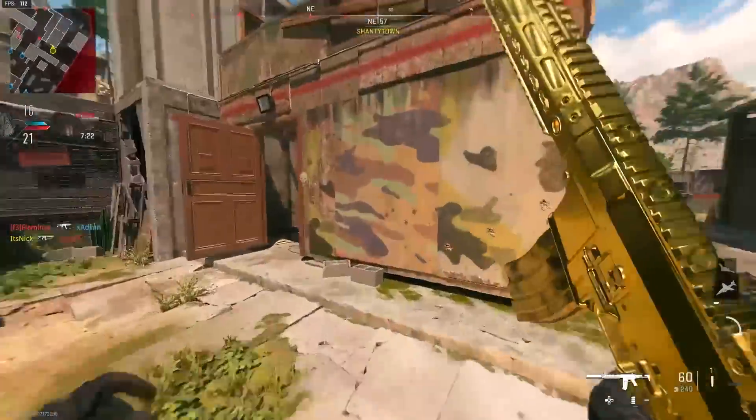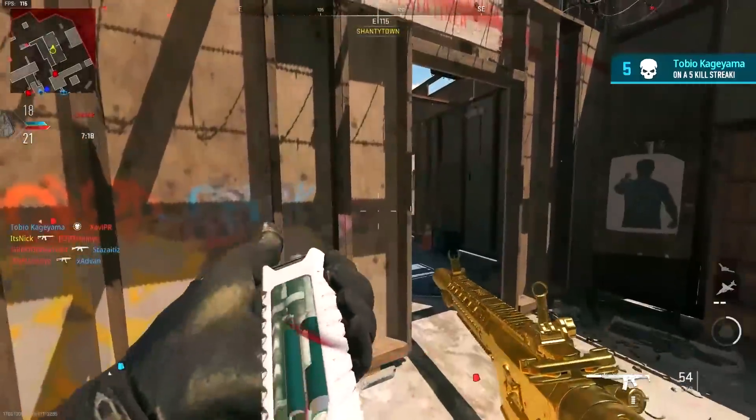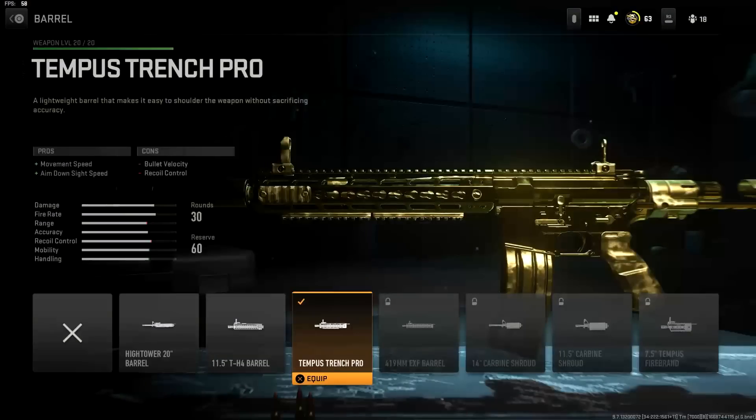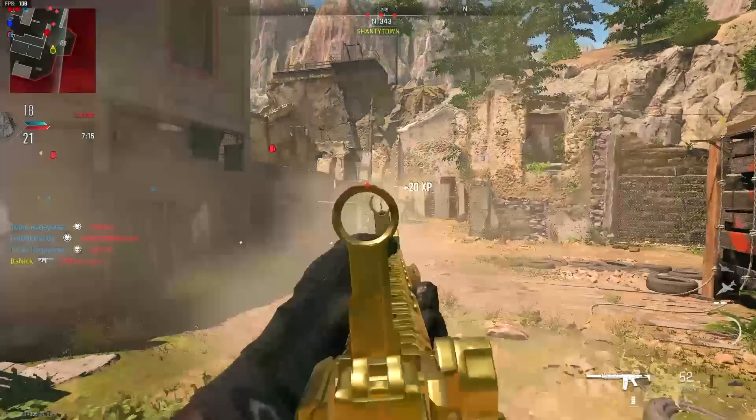So this class right here — the first thing you're going to throw on is the barrel, and for the barrel we're going to go with the Tempest Trench Pro. This one is nice: you get movement speed and ADS speed, you lose some recoil control and bullet velocity, but it's not too bad. In the tuning, put the recoil steadiness to the top and the ADS all the way to the max.